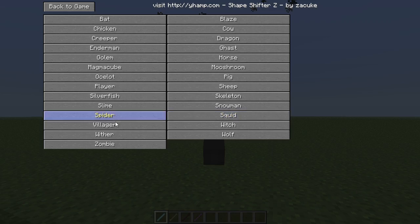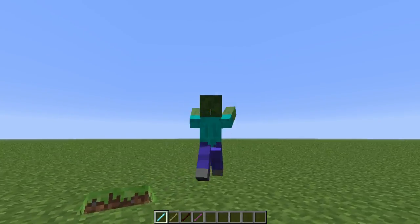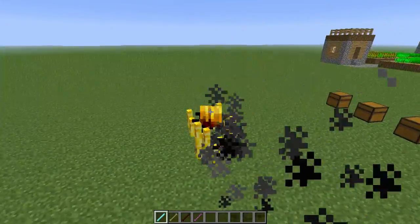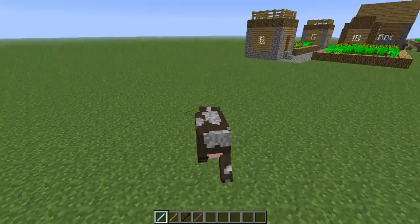Wither. Zombie — you can be a Zombie, also move your arms. Blaze. Cow — you can be a Cow.